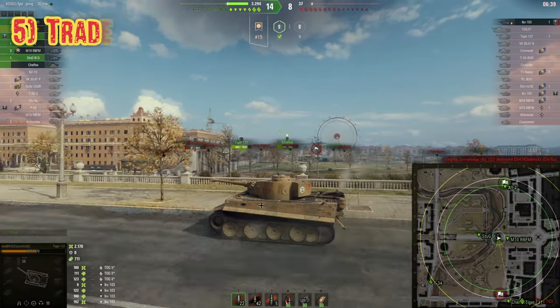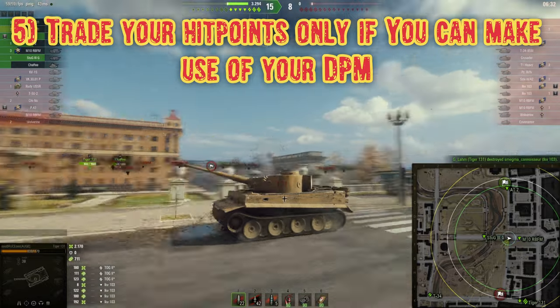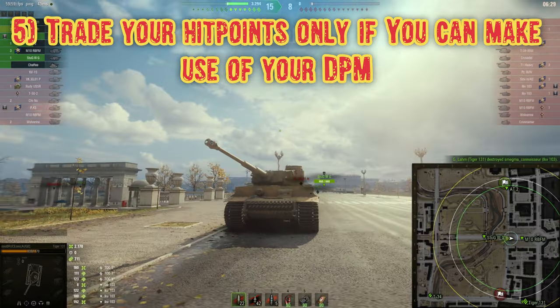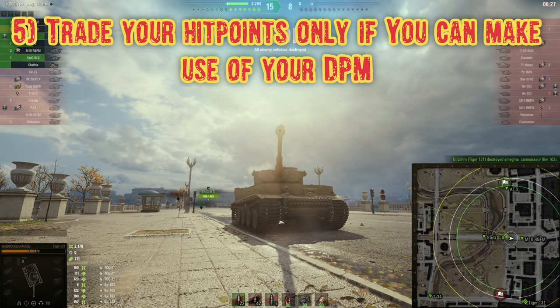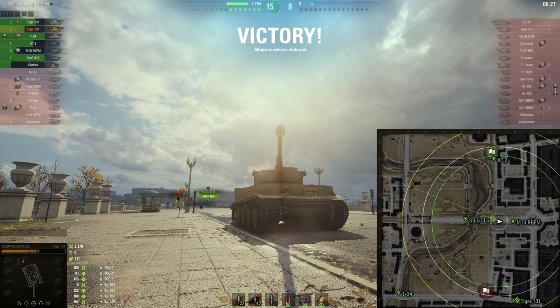Tip number five: trade your hit points only when you can make use of your DPM. Try to stay safe and save your HP throughout the game with smart trades. Only trade HP when you can overwhelm your opponent with your DPM and HP pool. In this game we traded roughly half our HP to win the strategic position, then saved the rest by conducting second line gameplay — resulting in almost 2,200 damage and 700 assisting damage. A very nice result following these five tips.